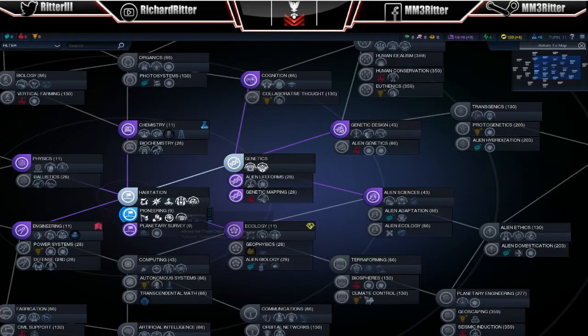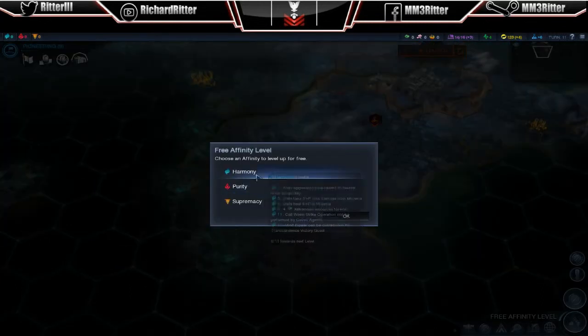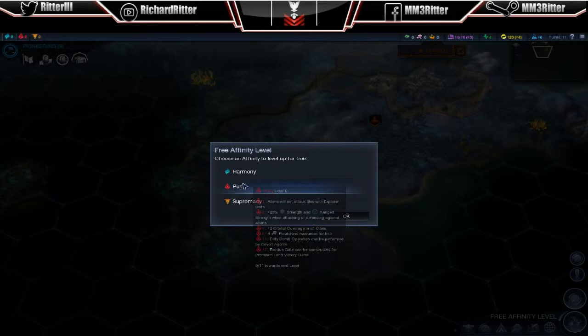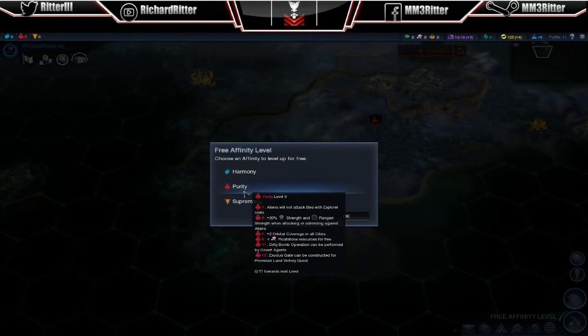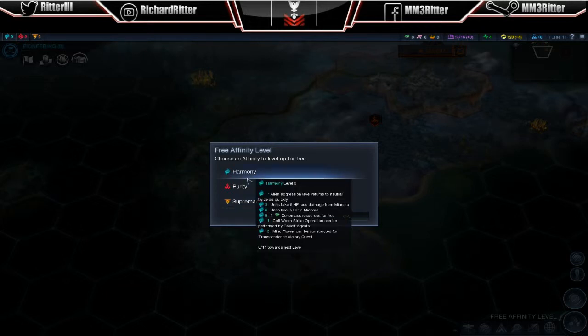So notice that there's two other choices there. Choose affinity level for free. This gives me buff sun, Xenomass and hit points. This gives me strength. And Supremacy is going to give me buffs on getting the Frac sight. So I'll choose Harmony.